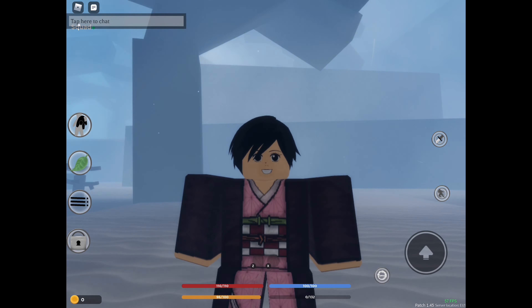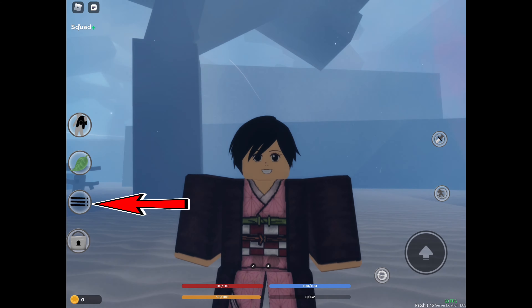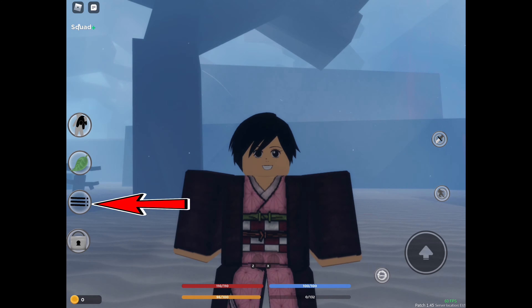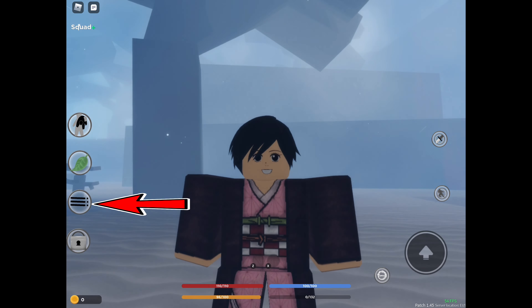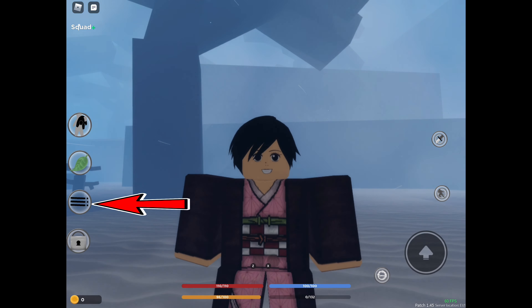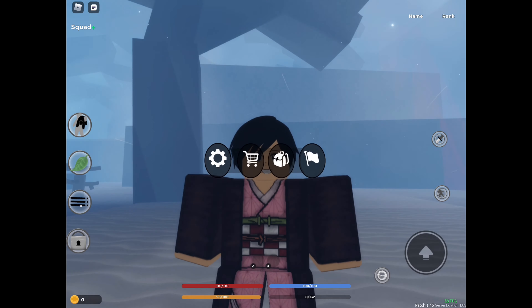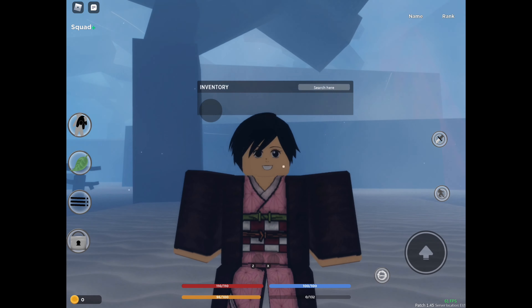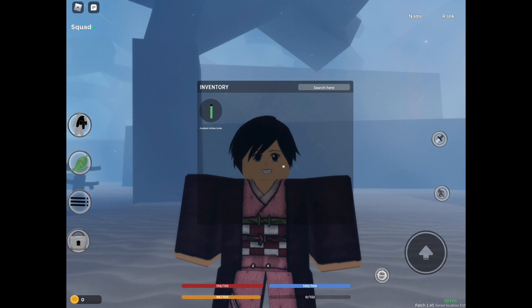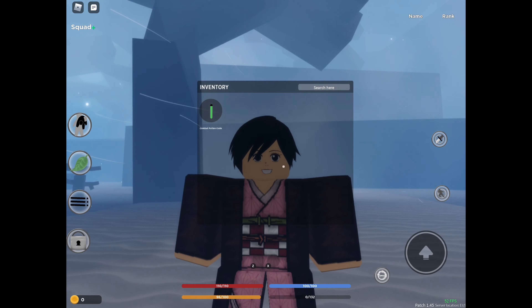To know it is working, look on the left side corner of your screen where there is your inventory or settings. I'll be putting an arrow on it to show you guys which one to click. Click the backpack — there you go! You guys see the combat potion code is here!